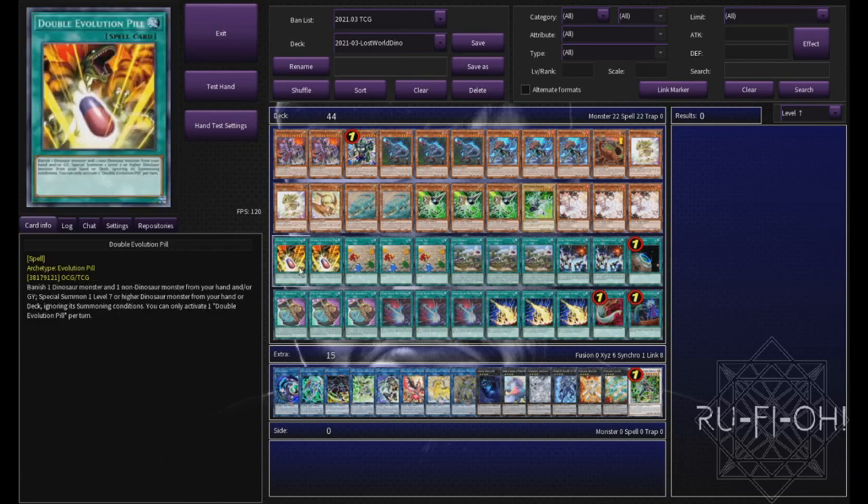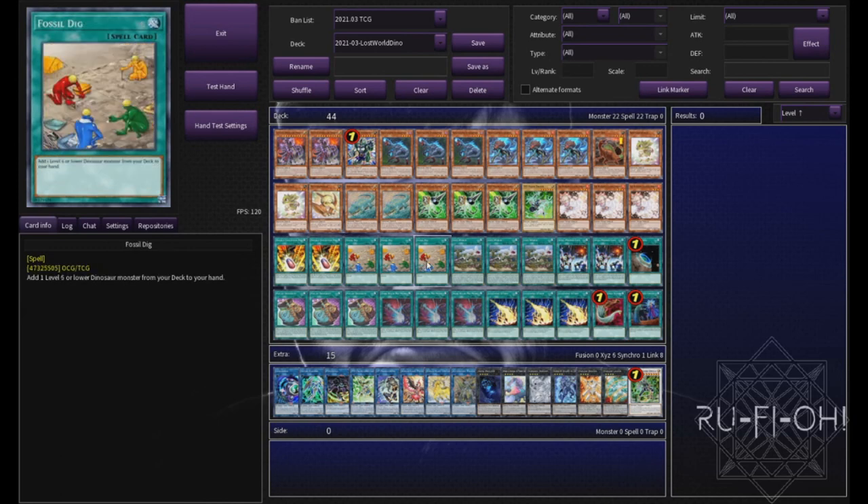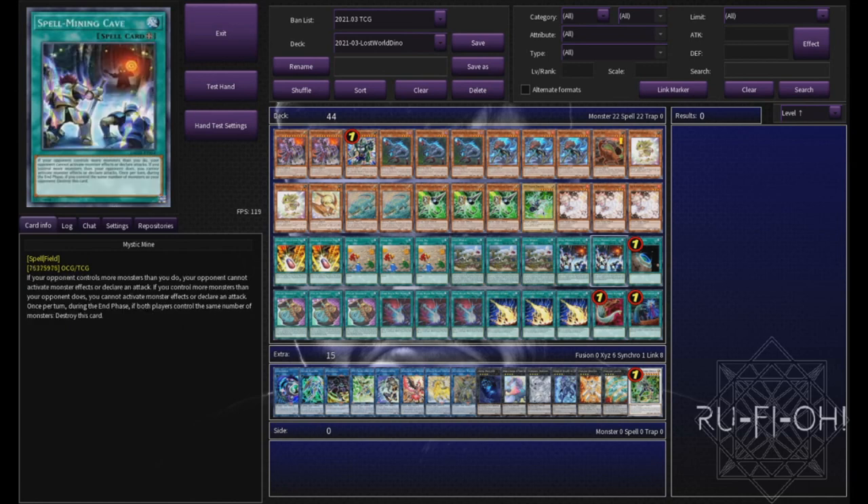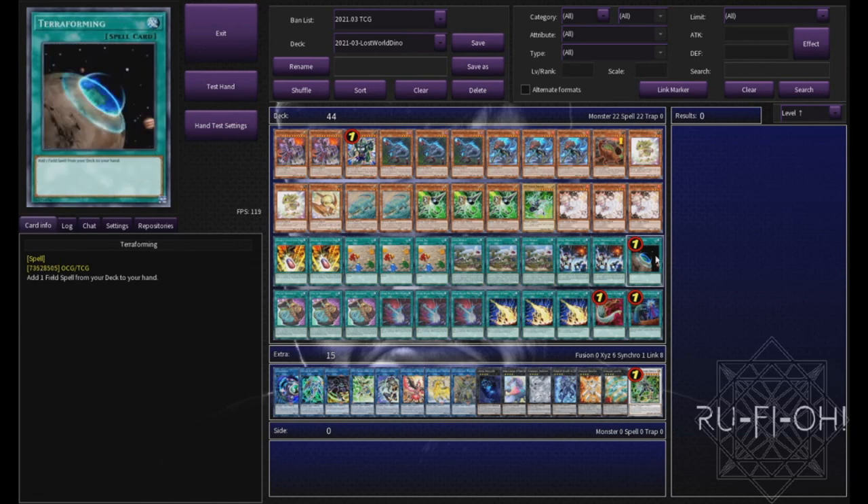We then move on to our spells. We're not running a single trap card in this deck, so two copies of Double Evolution Pill. Two is perfectly fine — you can cut it down to one if you wanted to, but honestly being able to get into it is ideal for this deck. Triple copies of Fossil Dig — it searches basically everything you need to get started. Triple copies of Lost World outs other people's Mystic Mines, which is always a good option, and also the fact that it reduces your opponent's stuff down. It's just an insanely strong field spell that I think a lot of people overlook. Speaking of Mystic Mine, we are running it because we like free games. The amount of times you can slap this down and if your opponent doesn't have a way out, you just instantly win the game. We are running a 44 card deck as well, so the chances are our opponent is going to be grinding out way before we do, and if they're not smart enough to scoop it up, then they're decking out. And because we run field spells, terraforming is mandatory.